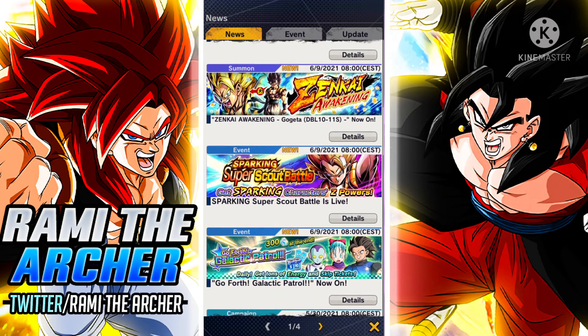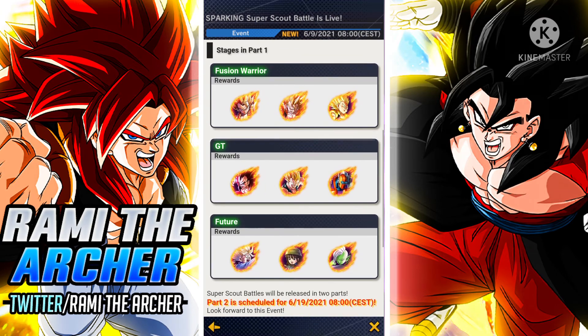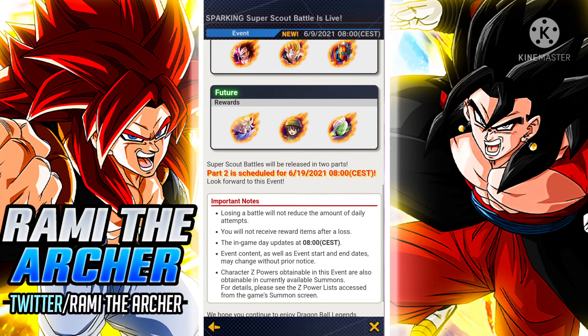We also have the Sparking Super Scout Bottle, which is going to give us Sparking Multi-Z Power. As you can see, we have some nice characters: Trunks is pretty broken, Vegeta is pretty broken, and Gogeta is pretty broken. All three Zenkais are pretty broken, so whichever you want to limit break, it is going to be good. You also have some extra characters alongside them that you can limit break as rewards.